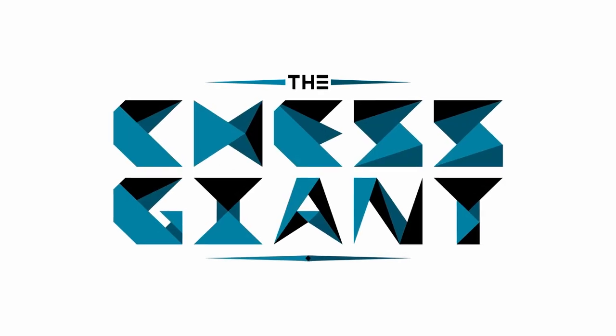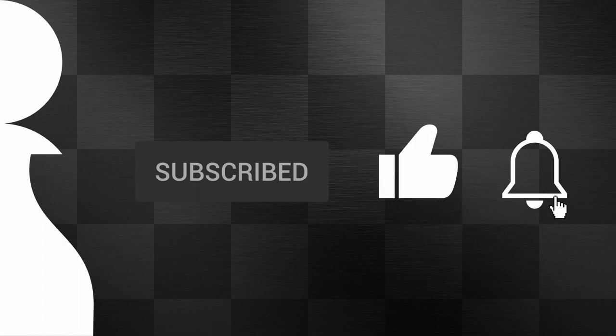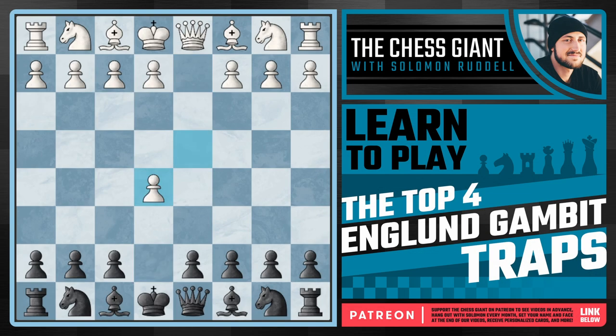What's up guys? Welcome to the Chess Giant. This is Solomon Riddell and in today's video we're going to be covering the top four England Gambit traps. This is really an option against d4 in which we simply hand white a pawn. I must warn you this opening is not sound — there are ways for white to get a better position against it. That being said, these are traps that white falls for all the time.